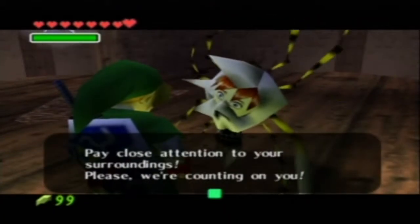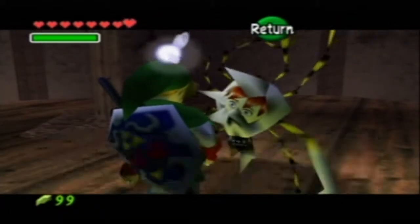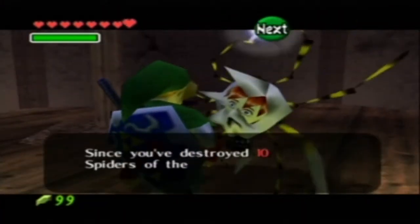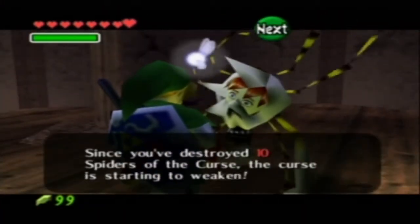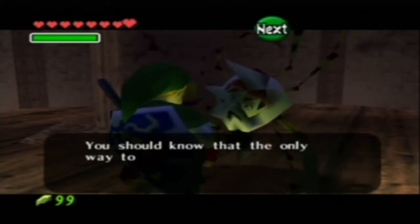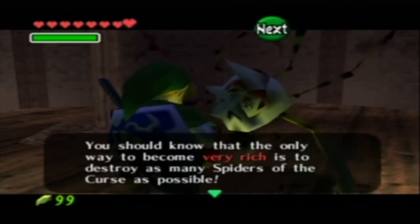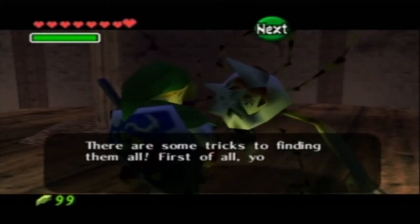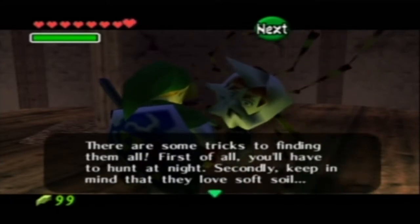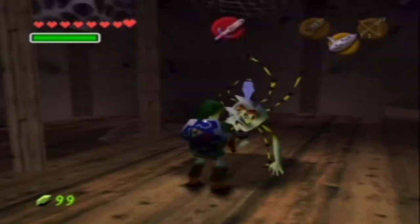Yes, we can go to the House of Skulltula and get a better wallet, because holy crap I need it. Since you destroyed 10 spiders of the curse, the curse is starting to weaken. You should know that the only way to become very rich is to destroy as many spiders of the curse as possible. There are some tricks to finding them all — first you'll have to hunt at night, and they love soft soil. Pay close attention to your surroundings.